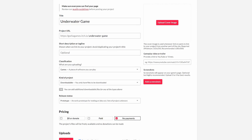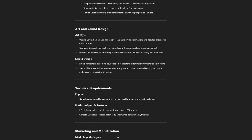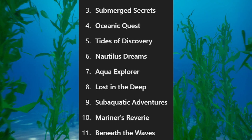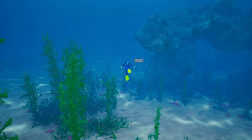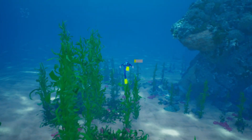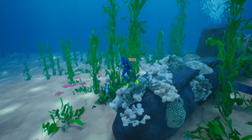I began setting up the itch.io page — picking the description, the game name, and all that. I used ChatGPT to help, and it gave me a whole Game Design Document outlining everything about the game. I picked up the description and it generated a couple of name options. From the list, two names stood out: Deep Blue Odyssey, which I loved, and Last in the Deep, which is the one I ended up choosing. Let me know in the comments which name you think fits better.